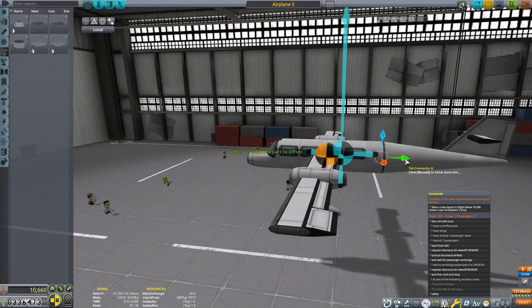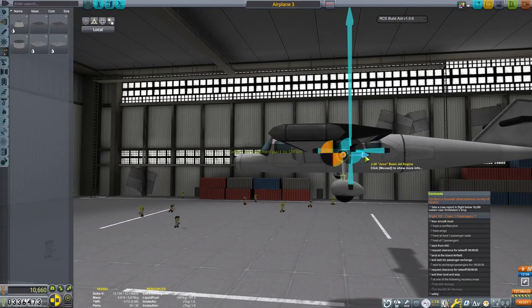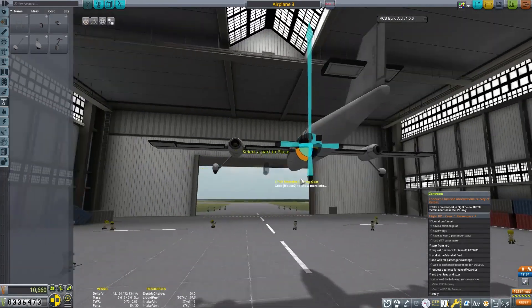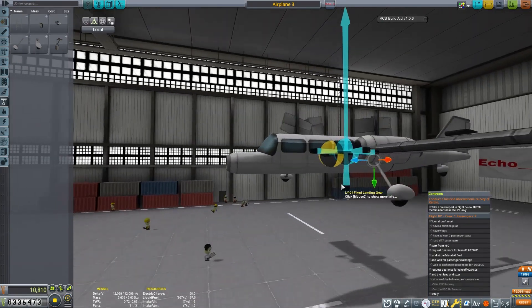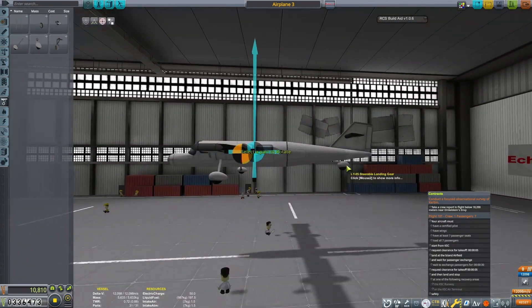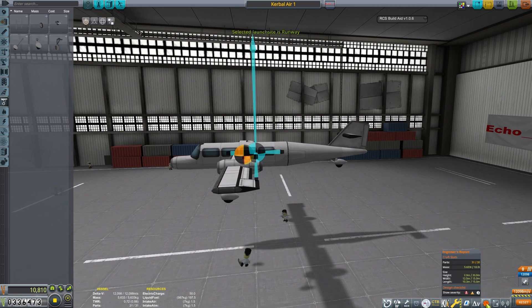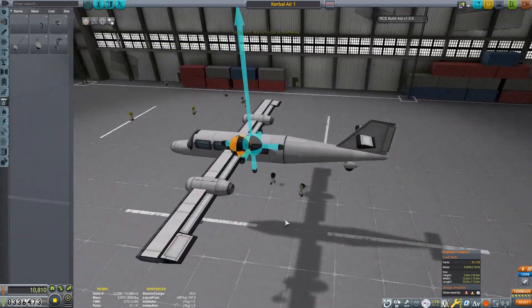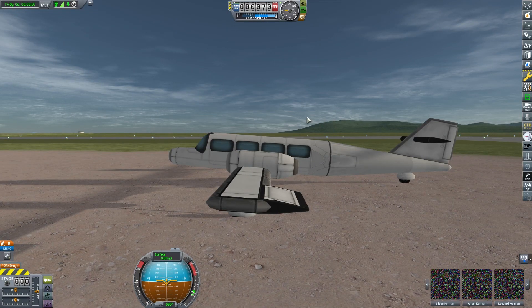Maybe we can try a design where we put the landing gear in the back — this is kind of a conventional design as opposed to the tricycle design we've been using. I think that'll make a pretty stable craft and we might want to use this for future contracts. We are one part over the limit, so let's just remove a couple flaps.